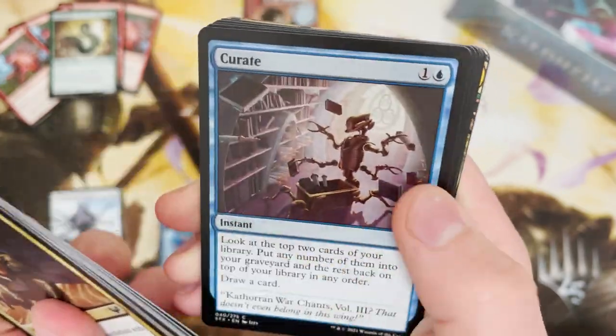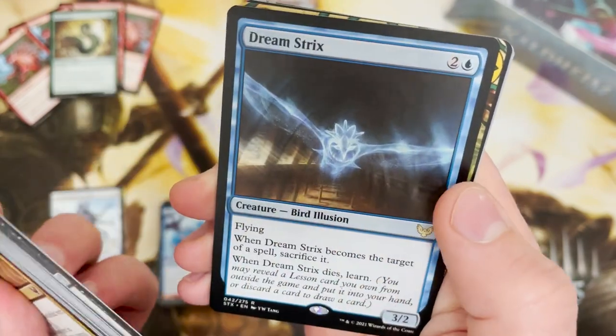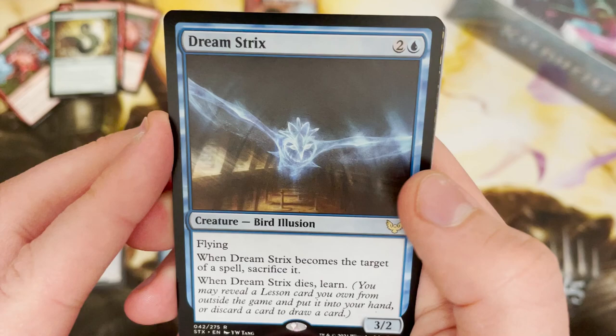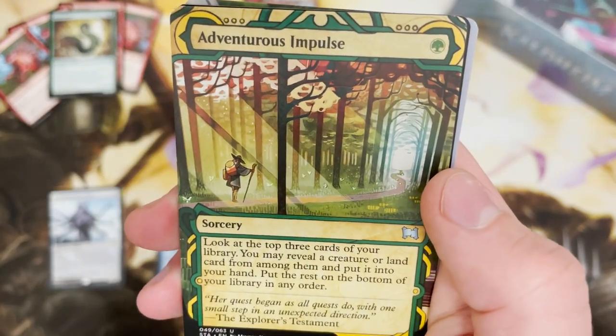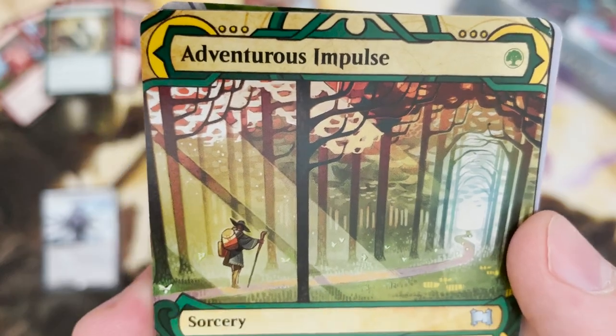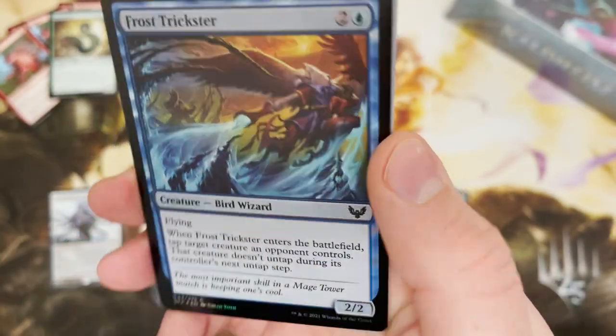Wandering Archaic can go in with the mythic boys. This has been a good box — I'm really impressed. Dream Strix in that rare slot as well as Adventurous Impulse. Really cool archive card — one of my favorites. It is just special. And a Frost Trickster.